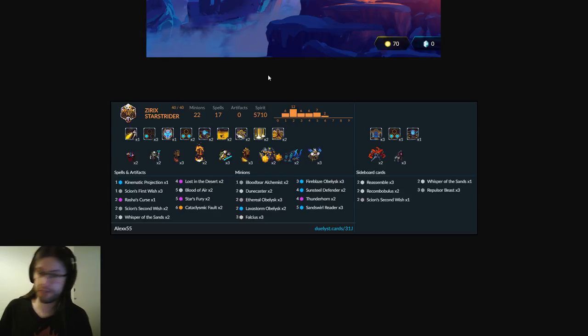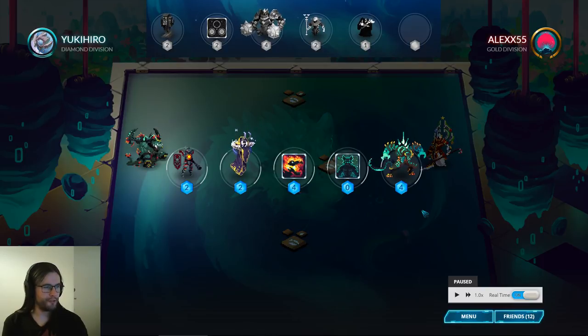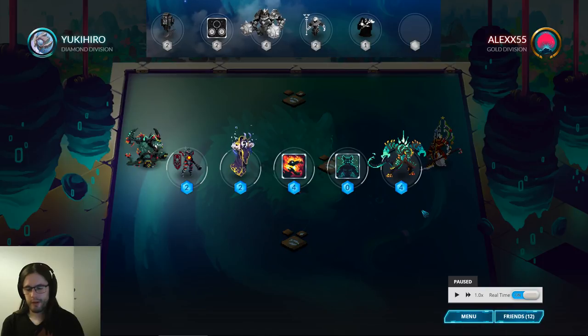Overall both decks are well constructed and well piloted, so this is going to be an exciting match. Between obelisk and mid-range, these are almost two different Vet builds. When I build Vitruvian decks there are two different decisions: the overall plan of the deck, and what two-drops you play. There's the obelisk package and the golem package — mostly two-drops and maybe a three or two — and you can swap between them. The obelisk package has support cards like Dune Caster, the golem package has its own payoffs, and each has strengths and weaknesses.